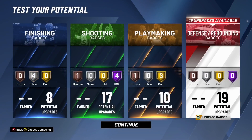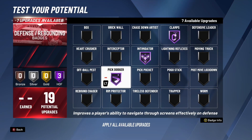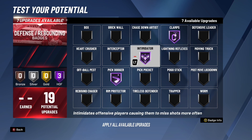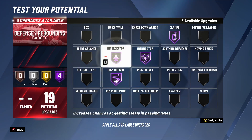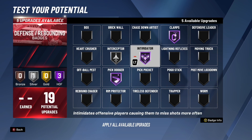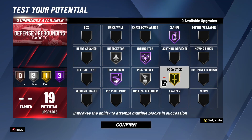Moving on to defensive badges: you have 19 defensive badges — that is a whole lot. I recommend Hall of Fame Clamps, Hall of Fame Intimidator, and Hall of Fame Pick Dodger. These three badges have to be on Hall of Fame. Pick Dodger helps you fight through Hall of Fame brick wall screens; Intimidator makes people miss shots; and Clamps helps you clamp the opposing ball handler. With seven upgrades left, and keep in mind you have max wingspan, I'd throw on Hall of Fame Interceptor — though you can put it on silver if you prefer. You have a very high steal, so take advantage of that. Silver Pickpocket is also recommended for the same reason. With three upgrades left, throw on Gold Pogo Stick — especially when guarding a player who makes you jump up and down, you need to keep contesting shots. You can also drop Pickpocket to bronze and do Hall of Fame Pogo Stick if you prefer.